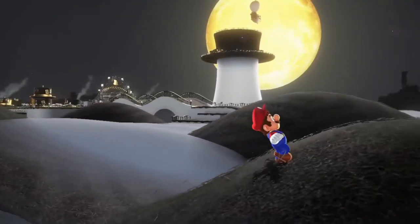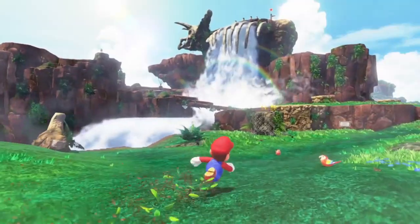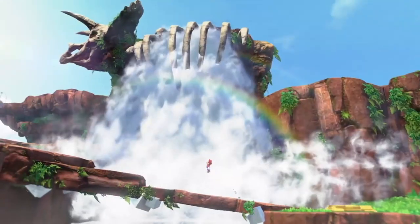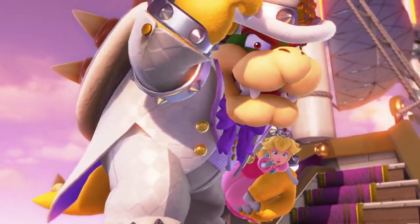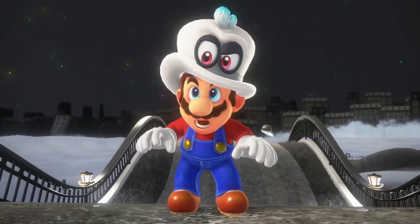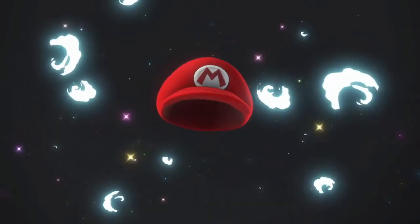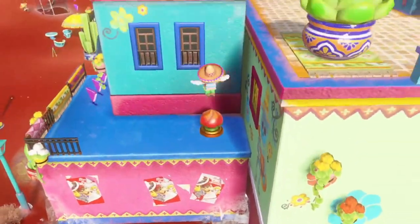Kids can also enable the Assist mode, which gives Mario more health, displays objective markers on screen, and is more forgiving when you fall off a stage — you'll only lose a single heart instead of ending Mario's life instantly. This is a fantastic feature for young kids, and overall this is honestly one of the best games on the Nintendo Switch platform, period — kids or no kids.